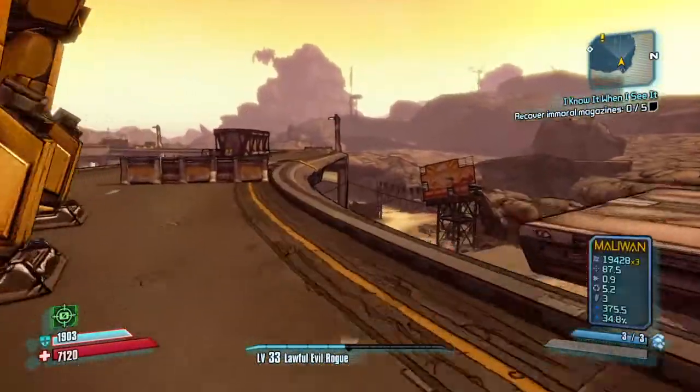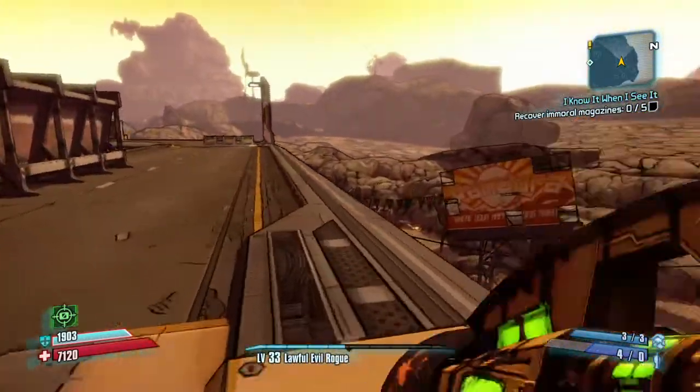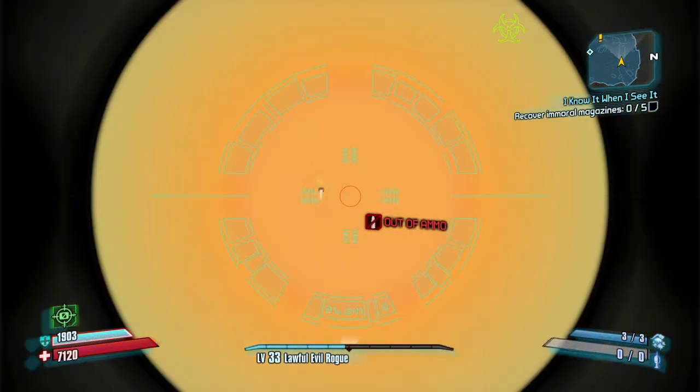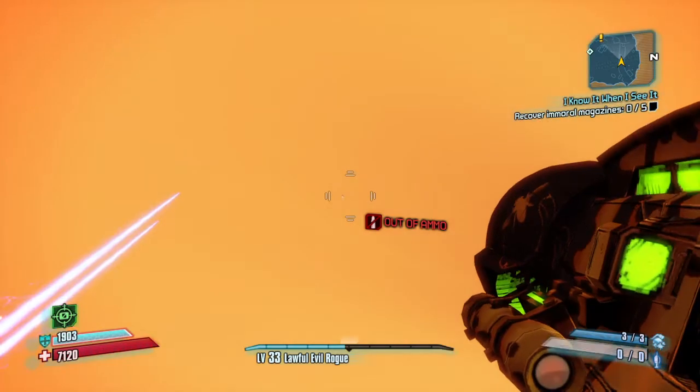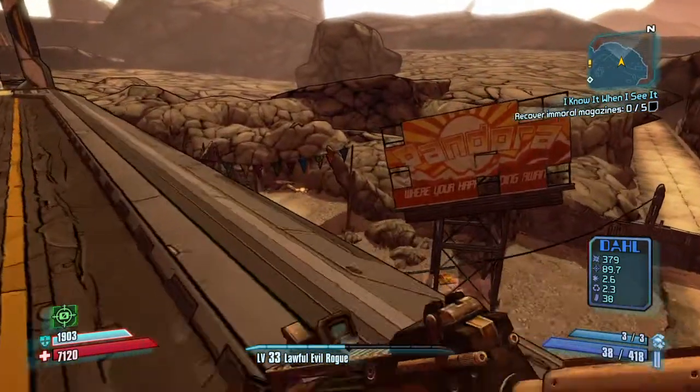To get here you need to go through the campaign — you'll eventually come to it and it should look like this. It'll go like that and then go into a ball and shoot them out. I've heard it follows your targets, but I'm not sure if I'm right.